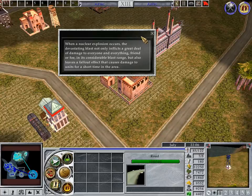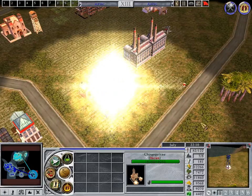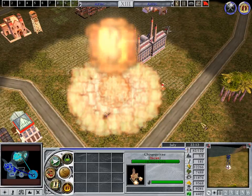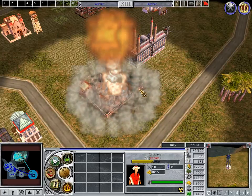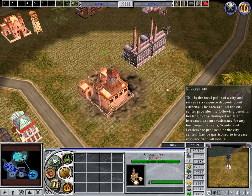When a nuclear explosion occurs, the devastating blast not only inflicts a great deal of damage on everything, friend or foe, in its considerable blast range, but also leaves a fallout effect that causes damage to units for a short time in the area.